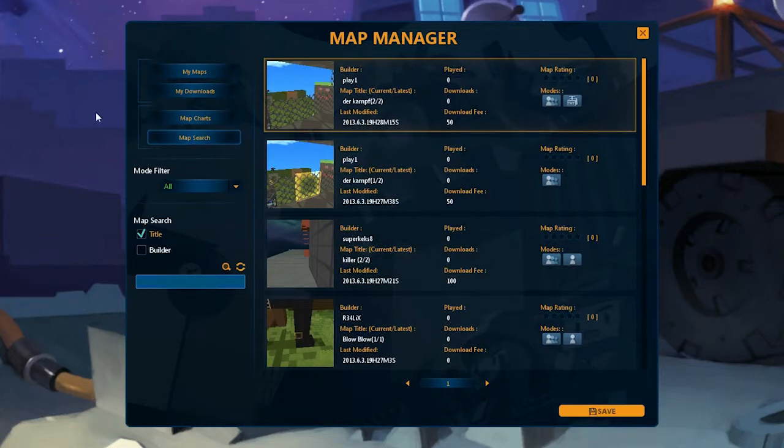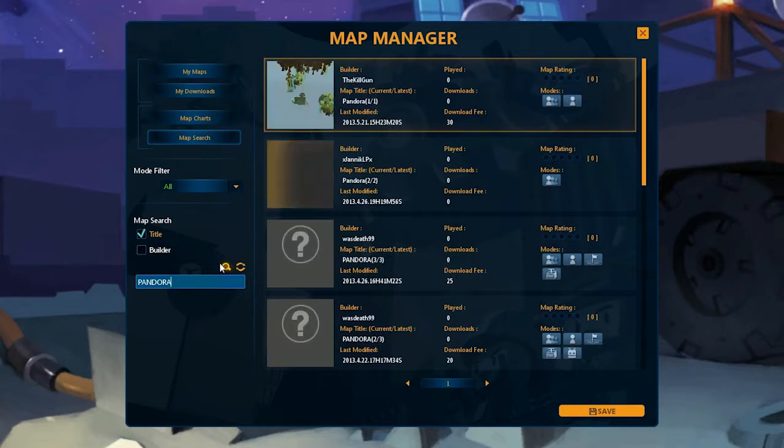Once the map manager is open, use the search box and filters under Map Search to drill down to the map you want. If you want to feel at home, I recommend you search for Trailer Park.